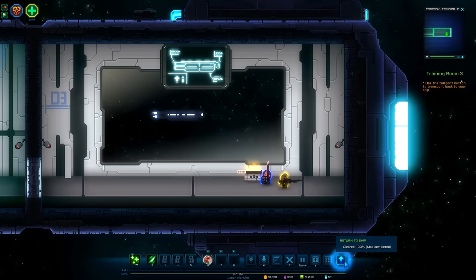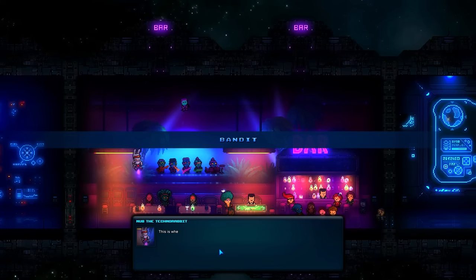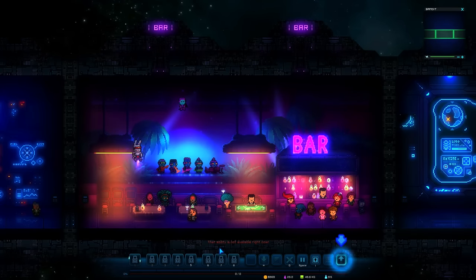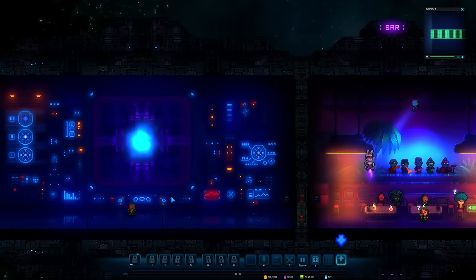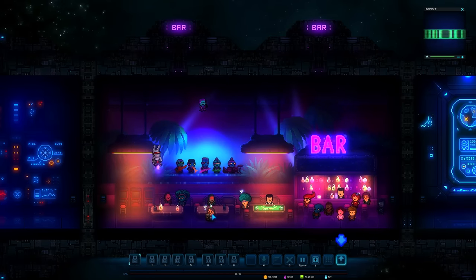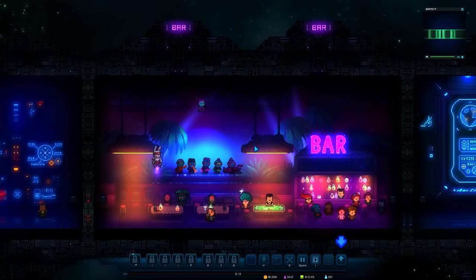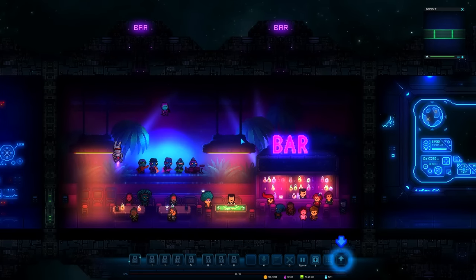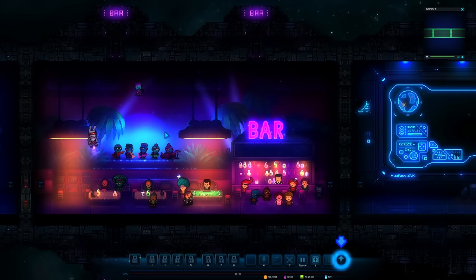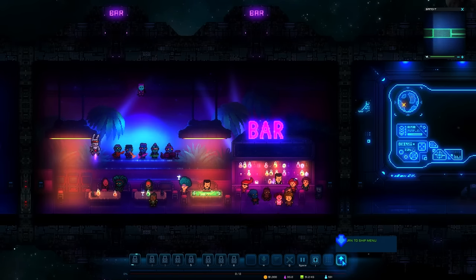Welcome to your ship. This is where your privateers will hang out when they're not on away missions. Once you're done with R&R, access the ship's control interface from the teleport button. So we've got our own little Tatooine bar inside of here - we absolutely are pirates. This is pretty awesome. Oh my God - it's like the AC/DC version of Alvin and the Chipmunks. Like the Motörhead version of Alvin and the Chipmunks.